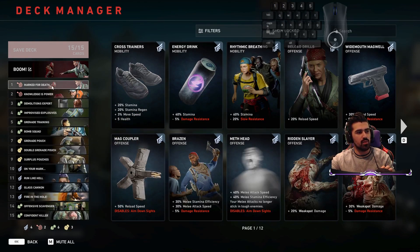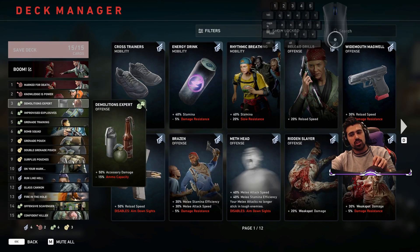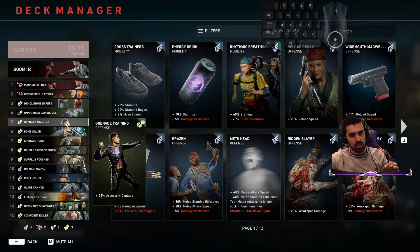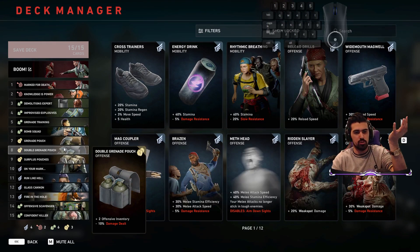This is the deck I use and I'd recommend pretty much all of these cards. Explosives don't do weak spot damage, so you don't need that one — I just have it to show you how much damage I chunk the ogre. I do have the card that if you highlight a mutation it takes 10% damage to your entire team — free 10% damage. Then Demolitions Expert for 50% accessory damage, Improvised Explosives for more accessory damage, Grenade Training for more accessory damage and explosive damage with no negative effect.